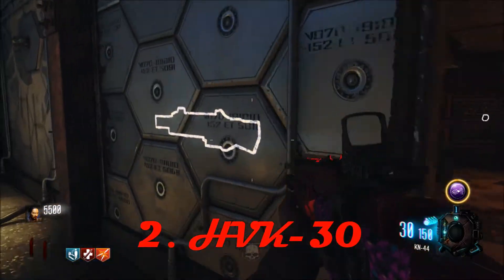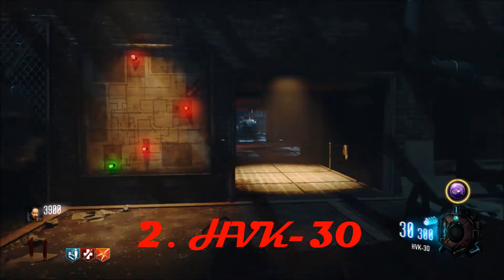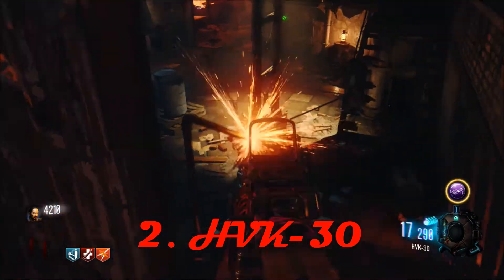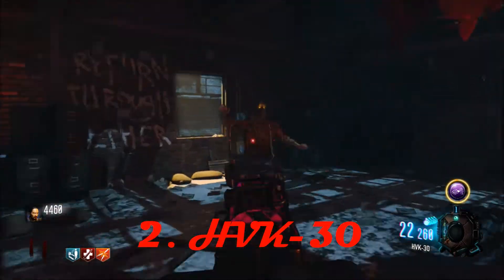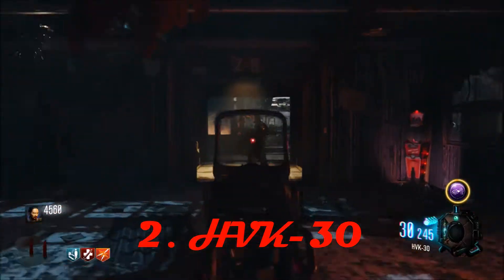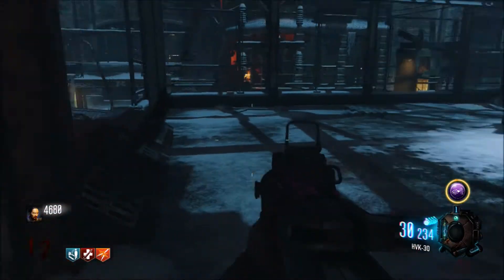Coming to number two, we have the HVK-30 assault rifle on The Giant. It's over here by this teleporter on the wall for 1600 points, which is quite a lot for a wall weapon — and in fact it definitely earns it. It packs a real punch and it's really powerful. It also has the fastest fire rate of any assault rifle, which makes it great for zombies. One downside is its location: it's in that room with nothing except a teleporter and a box location.